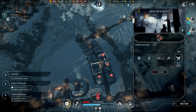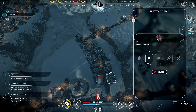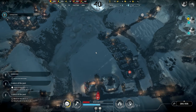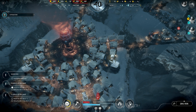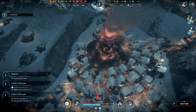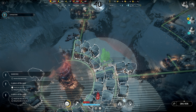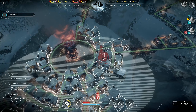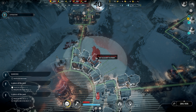Food rations, probably coal. Coal. Wood. We'll hold off on that other one to see if it needs to go steel or what. We are okay on housing at this exact moment.